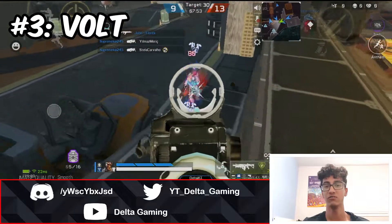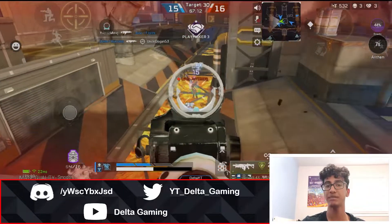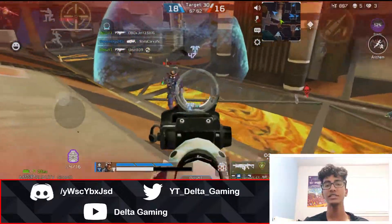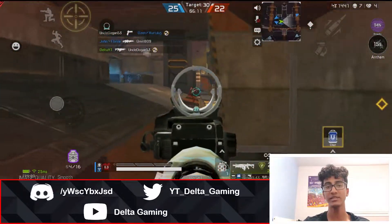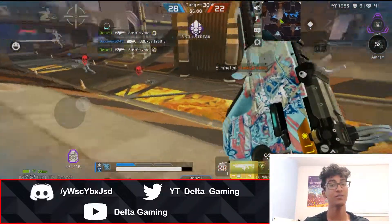Now you might think we're done with the close range weapons, but not at all, because now we have the Volt. A lot of you might place the R99 above the Volt because of its higher DPS and rate of fire, but the Volt is just so versatile. Because of its easier recoil pattern, this gun becomes viable at longer ranges too, and it still boasts a great DPS and fire rate. So if I had to pick a close range weapon, it's gotta be the Volt.